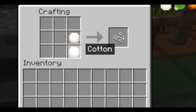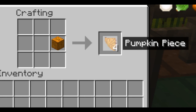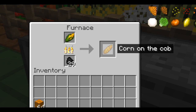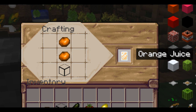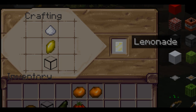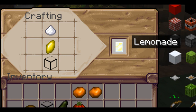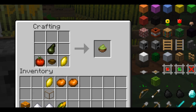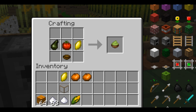Cotton can make string — just put two pieces of cotton vertically in a crafting bench. For roast pumpkin, put the pumpkin in a crafting bench to get pieces, then put the pieces in the furnace. Cooked corn cob is just a corn cob in the furnace. For orange juice, put one glass block on the bottom and two oranges vertically above it. For lemonade, one glass block on the bottom, a lemon in the middle, and sugar on top. For guacamole, combine an empty bowl, tomato, avocado, and a lemon — the order doesn't matter.